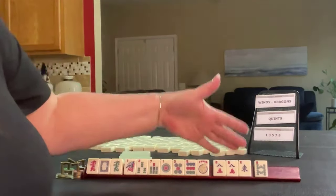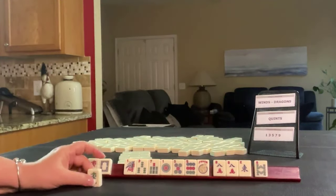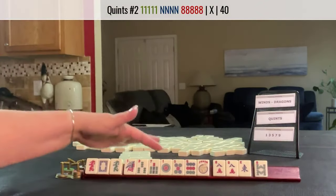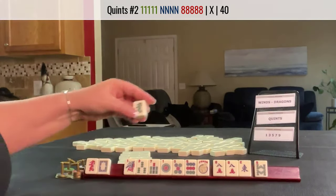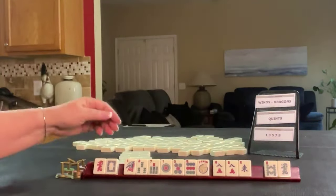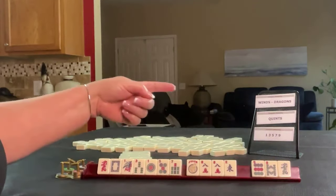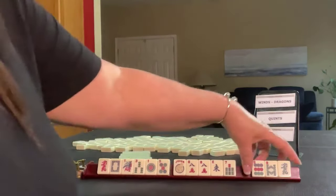I like targeting multiples usually. We could force a quint because we have a joker and a pair of eights, but I usually want way more than that and bigger multiples. So let's let this dragon go and the eight bam. Here's one-three, one-five. Let's let the nine go and see if maybe we can force a quint, but we could still try maybe a little odd hand.